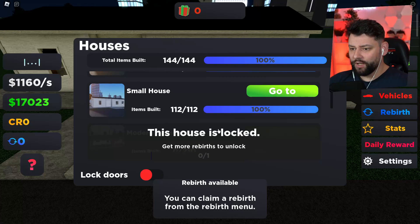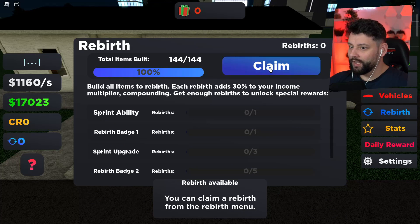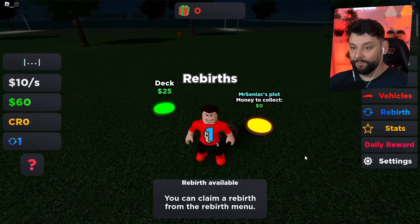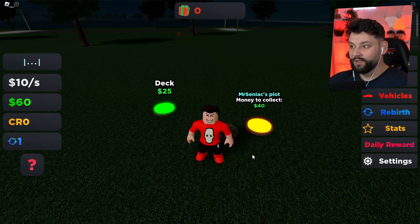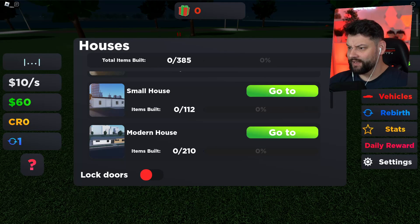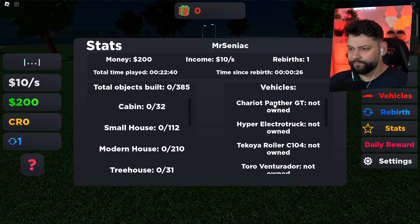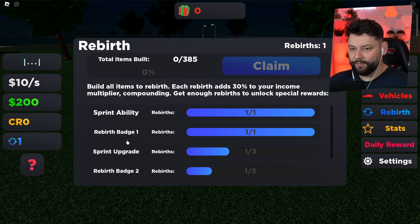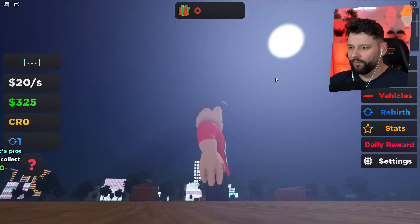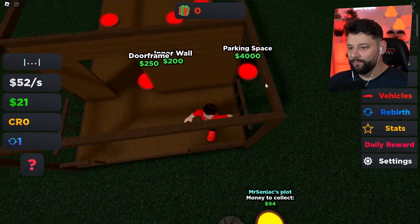My income is now 1,160 every second. I can actually rebirth, but I'm going to move to the next house — wait, I do need to rebirth. So if I rebirth and claim — I'm not sure if I'll have to start back at the beginning, but I think I'm now earning double the money from what I was originally doing. Once I get back to where I was, I can move on to the next house, which will be the modern house. We have sprint and rebirth abilities in the stats.